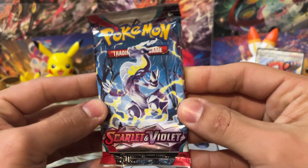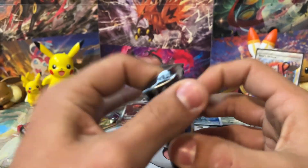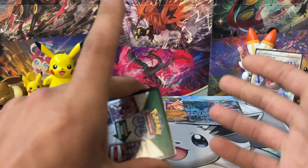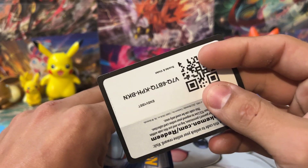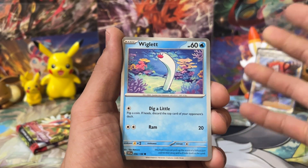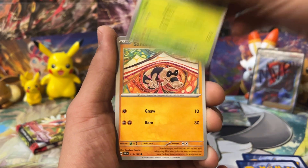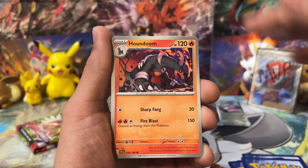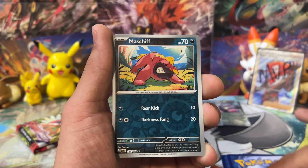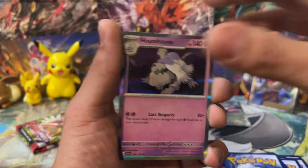We've got a Miraidon pack next. I played Violet first — I do have both games because you've got to have both legendaries and all the exclusives. I chose Violet just because I like Miraidon a little bit more. Water Energy — come on. We got Toadscool, Sandile, and Houndstone for the rare. Let me know what you guys chose — did you choose Miraidon or Coridon? Are you a Professor Sada or Professor Turo kind of person?